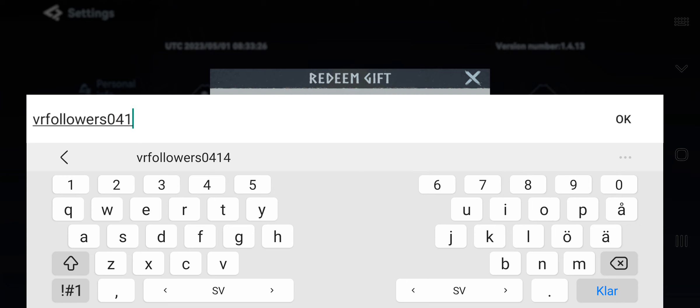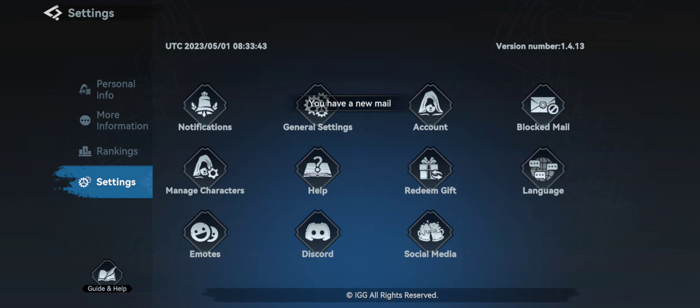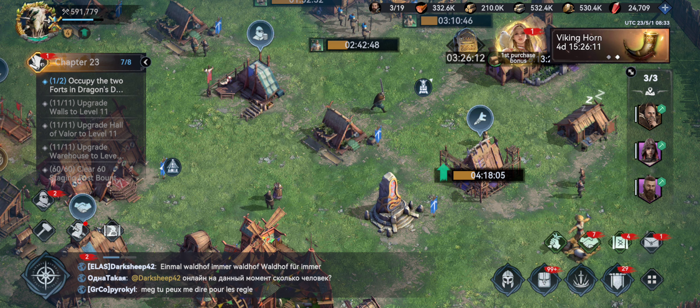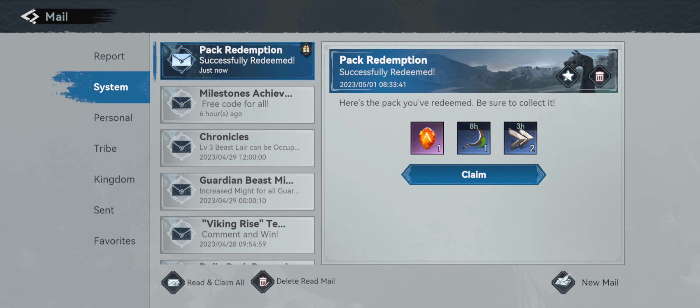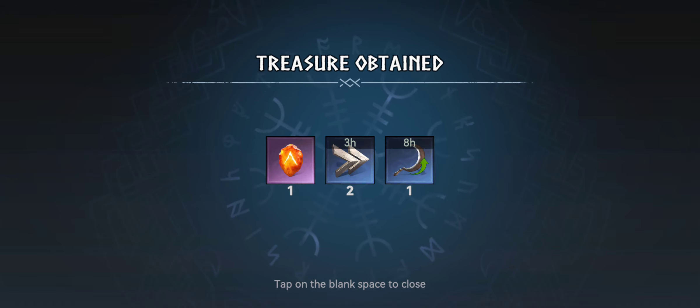Type 0 4 1 4 like this and press OK. You need to be quite fast because these codes expire quite fast. Check your mailbox and you will have some gifts. See you guys.